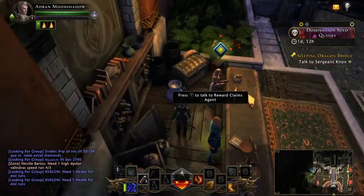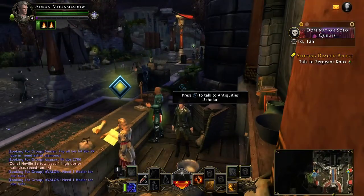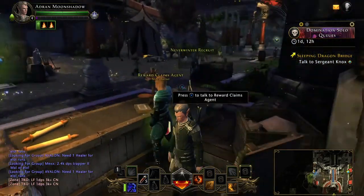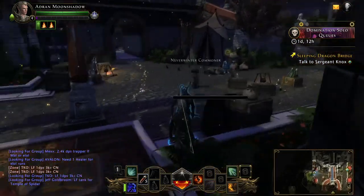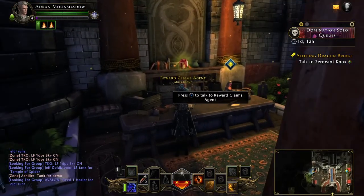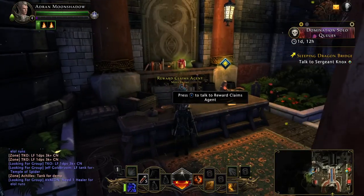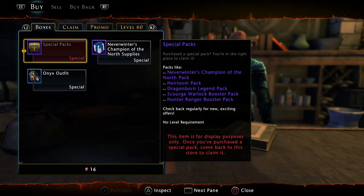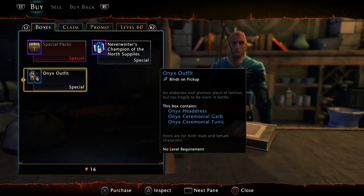There's a bug going on right now with the display of things. See that box in his crotch — that present floating down there? That's normally over his head. Oh, there it is. Nice bug. Alright, talk to that guy. And then you can get these other things right here if you want the Onyx outfit.